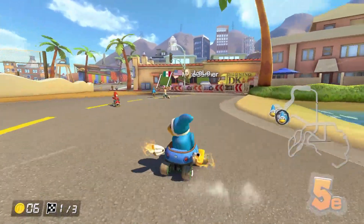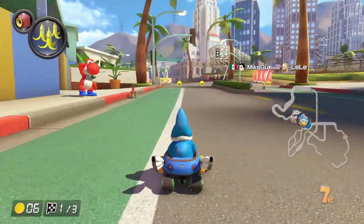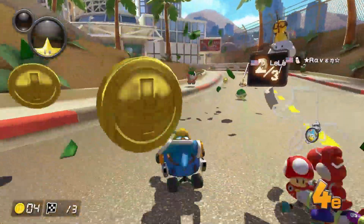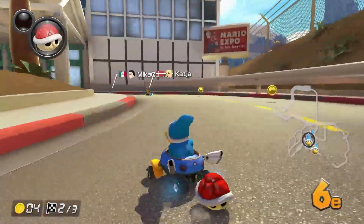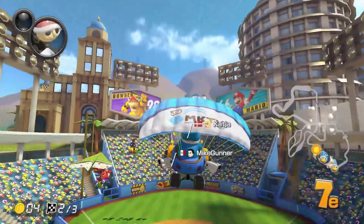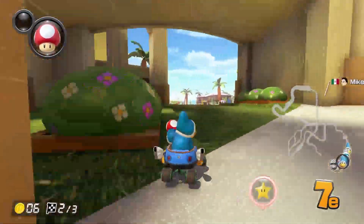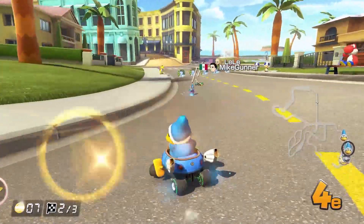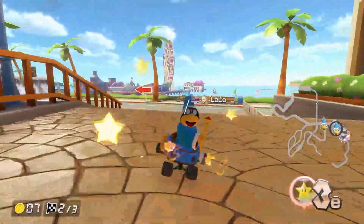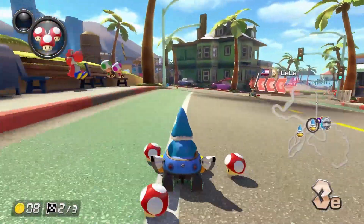So far waiting with it after the start hasn't given me anything difficult to work with — briefly in P2 for a moment there. Although we need to make a few positions up here. Trying to avoid those bananas — almost hit them twice. We can take this shortcut here and get another item, hopefully something good. Red shell — let's keep that behind us. Anyway, P3.